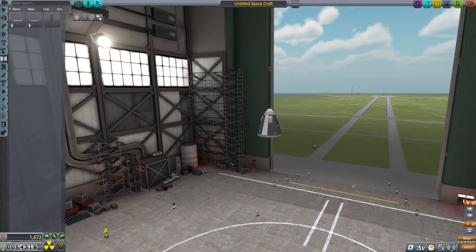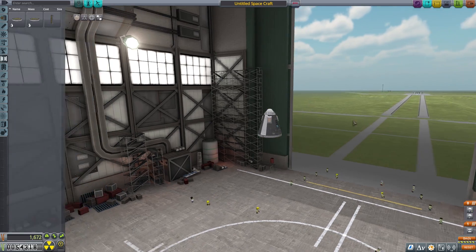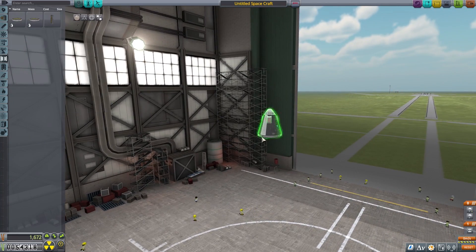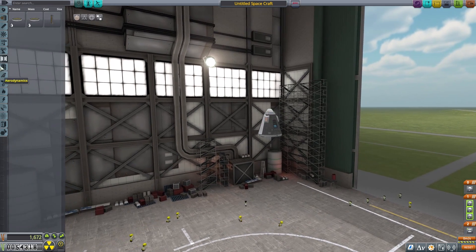Apparently in this game, 70 kilometers is where you're technically in space, so there's no wind resistance at 70 kilometers and you can start making maneuvers. Also, around 300 meters per second you're going to start running into some trouble with efficiencies. So I want to couple that on — I'll make these stages as I go — and we're going to want a liquid fuel engine and a fair bit of liquid fuel.